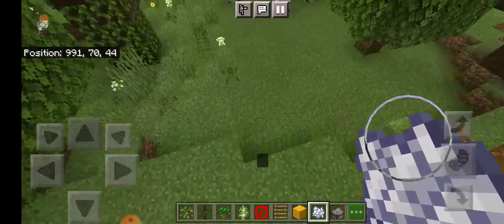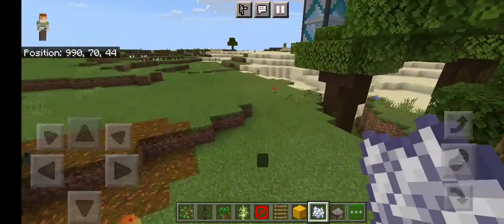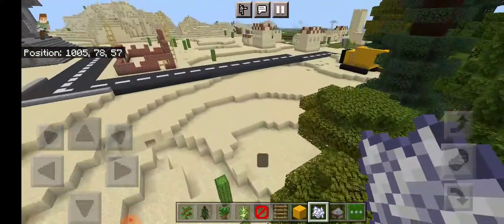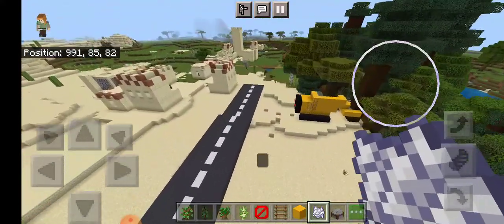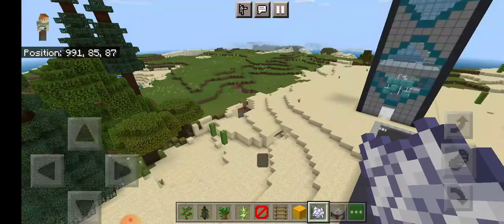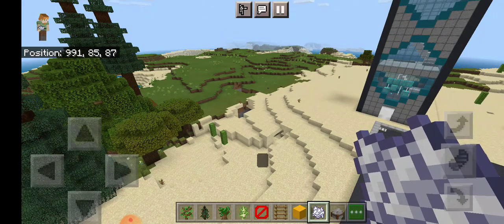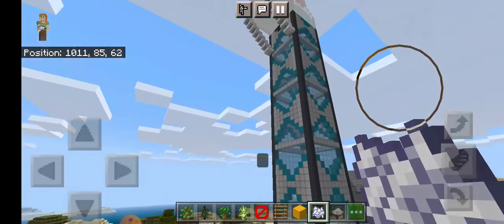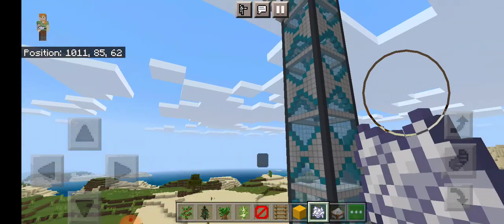The story behind it is that the city needs to expand — it needs to curve around and go into this biome, but there's a forest in the way. So they're cutting the forest down to bring in industrial development and stuff like that.